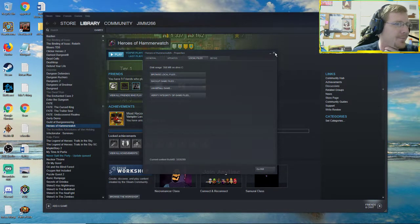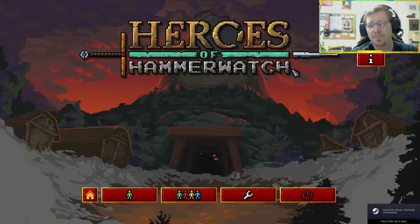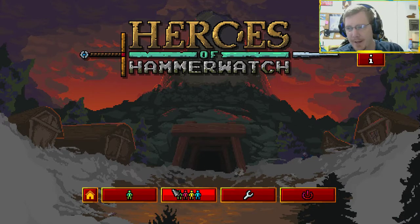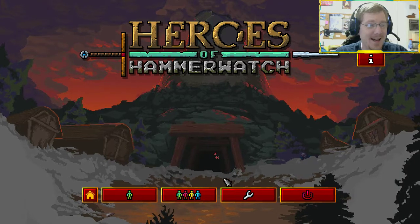We're going to hit Play on Heroes of Hammerwatch. One of the big differences from early release to full release is the Ranger. In the original game, when you played the Ranger the further away you were from your target the less damage you did. In the full release they changed it so that no matter how far away you are as the Ranger, you still do the exact same amount of damage. That doesn't sound like a lot but it is actually huge.